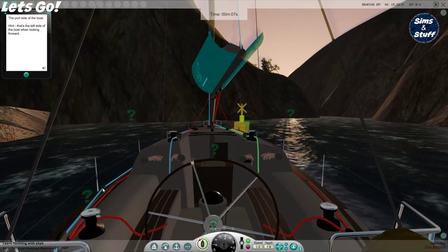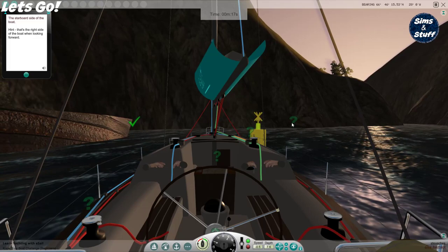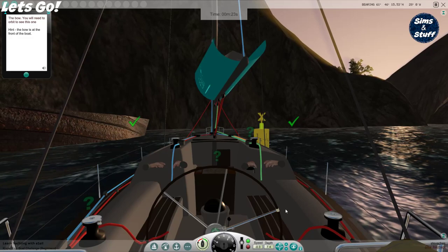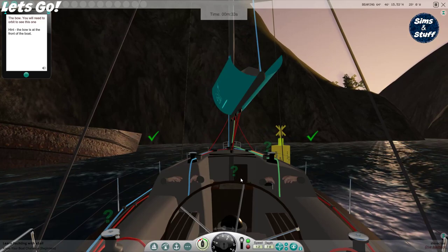Got to use the orbit and look around. There's a question mark — that one. The bow. You will need to orbit to see this one. Hint: the bow is at the front of the boat. I'm crashing into things. How do I get to the outside view of the boat again? I can only pivot around this one point — it's not letting me pivot to the front of the boat.